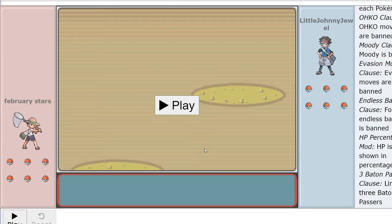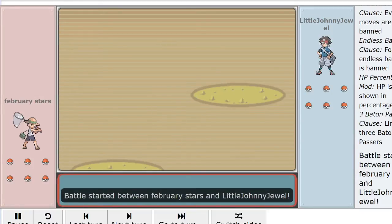We're no stranger to both of these players. They both definitely know how to play ADV really well. We've got Golden Sun down here on the February Stars ult, and on the top here we've got Dan with the Little Johnny Jewel ult. Golden Sun is having a really strong showing so far this tour. And Dan's showed us some really cool builds so far, so definitely excited to see what he brings. We're just going to get straight into it here.